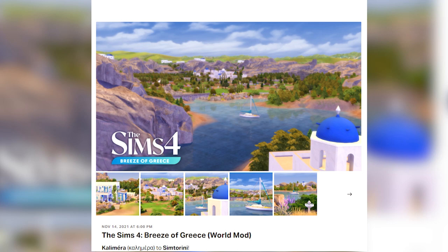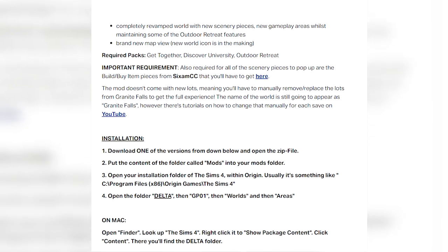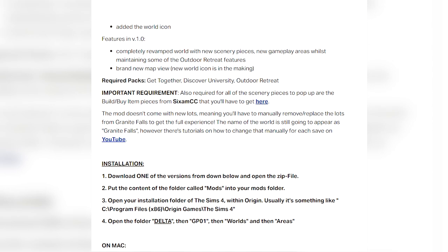So this is Nando's post on Patreon. It will be linked below along with everything else that you need to download this mod — it will be linked in the video description below. The important requirements are that you are going to need Get Together, Discover University, and Outdoor Retreat. Those are the required packs for this mod.